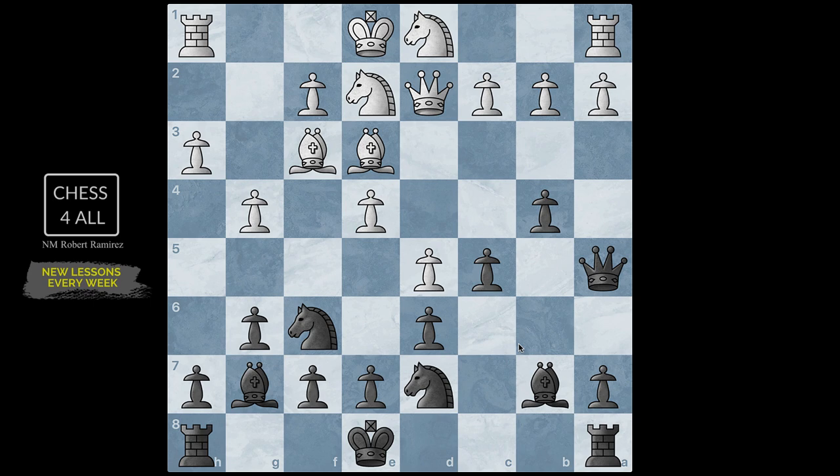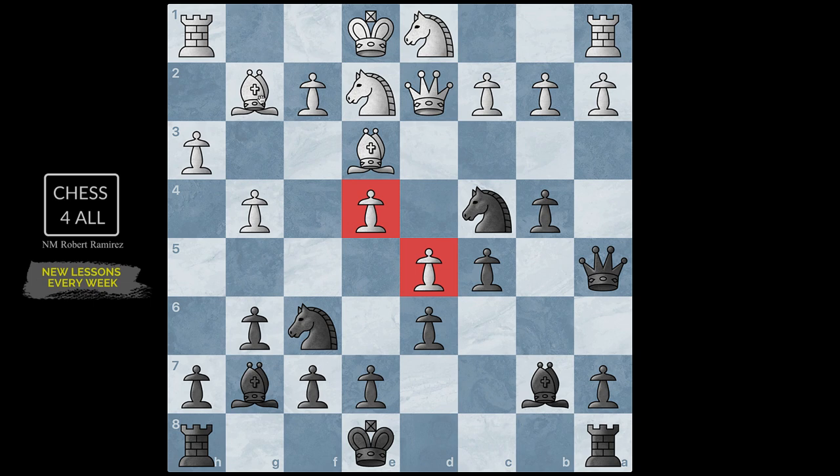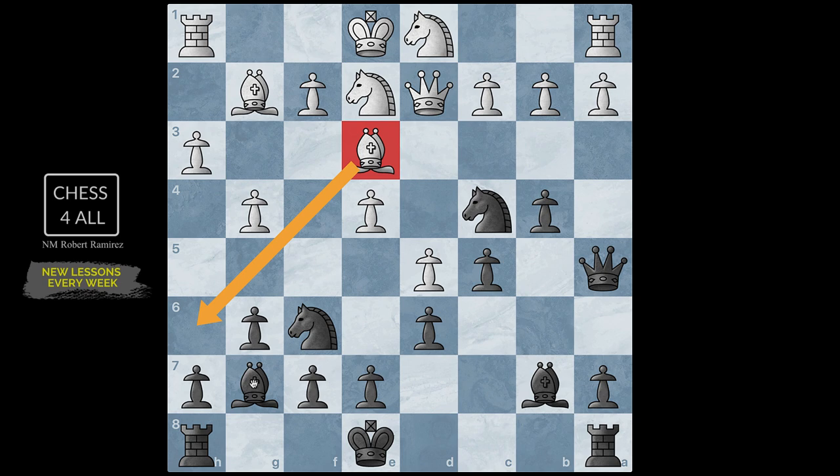I'm going to get to c4 — the knight likes to get there — but I'm going to enter with a tempo. After bishop g2, knight to c4. I know I'm not going to get anything for free, but I'm really happy to get that bishop. We talked on lesson 74 that these pawns are on the same color as the bishop, making it the bad bishop. The most forward pawn especially. This is the good bishop, and it's also very important for them to remove my fianchetto bishop, which is very powerful on this diagonal.